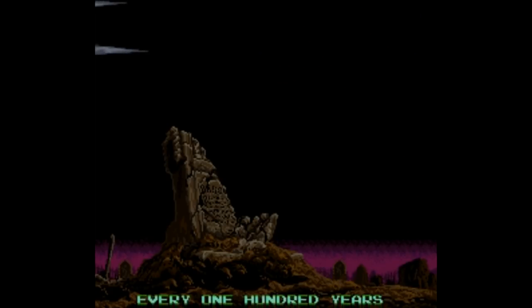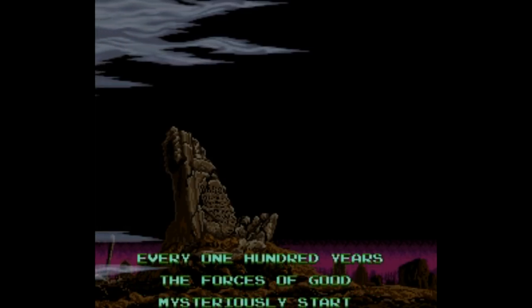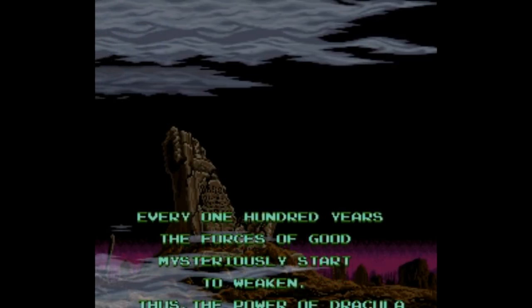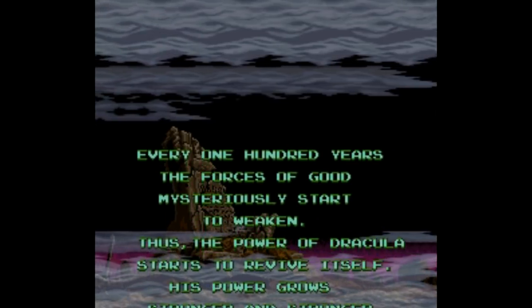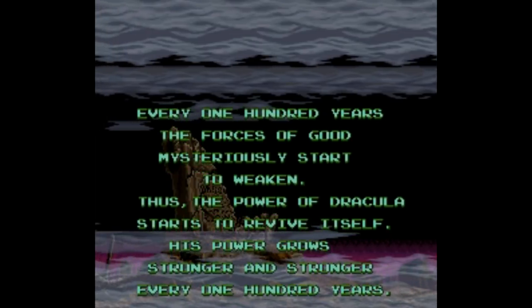Super Castlevania 4 opens, and this is an example of a game where the simplicity of the 16-bit era plays in a game's favor. If this game were made today, no doubt you'd have state-of-the-art fancy-ass 3D cutscenes with stylish-looking characters posing for the camera. But in 1991, we got one single still shot of a tombstone that gets struck by lightning.